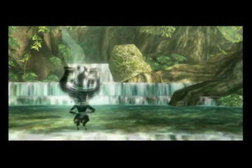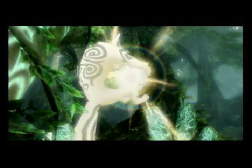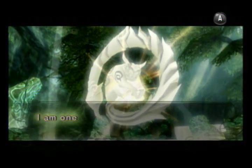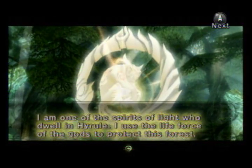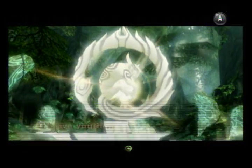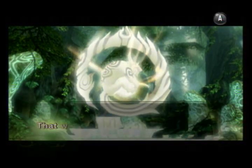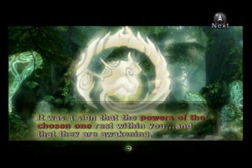What's going on? Some other creepy light spirit thing? Looks like someone took a pee in there, that's pretty yellow. Oh, it's a monkey — a scorpion monkey. Pretty badass, not gonna lie. He's like, cradling the ball — 'It's my ball.' 'My name is Faron. I am one of the spirits of light who dwell in Hyrule. I use the life force of the gods to protect this forest. Oh brave youth, in the land covered in twilight where people roam as spirits, you were transformed into a blue-eyed beast. That was a sign — a sign that the powers of the chosen one rest within you, and that they are awakening. Look at your awakened form.'